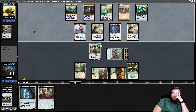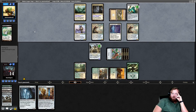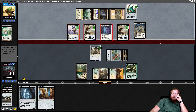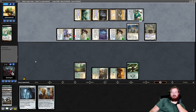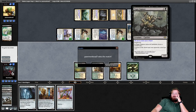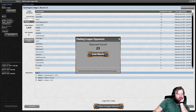If I draw Walking Ballista they die. I get a Metallic Mimic — go to combat, hit them for 4 in the air taking them to 2, play Hangarback on 2, pass. Hangarback plus Ravager plus Hardened Scales is one of the nastiest things you can do early in a modern game. Opponent has to sack Horizon Canopy — they play Thalia's Lieutenant and attack for 8, we go to 6. Then Plague Engineer — game over. There is no human with Echoing Truth, but there is a shrivel on a body.